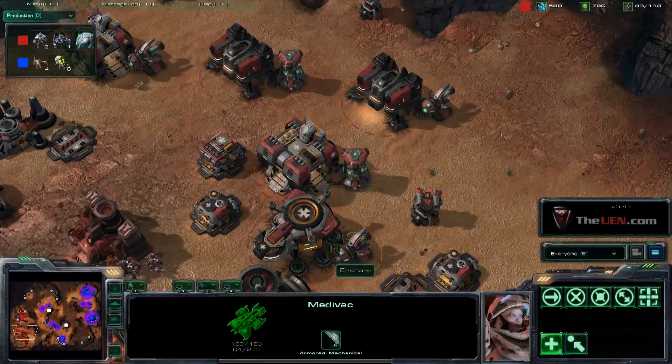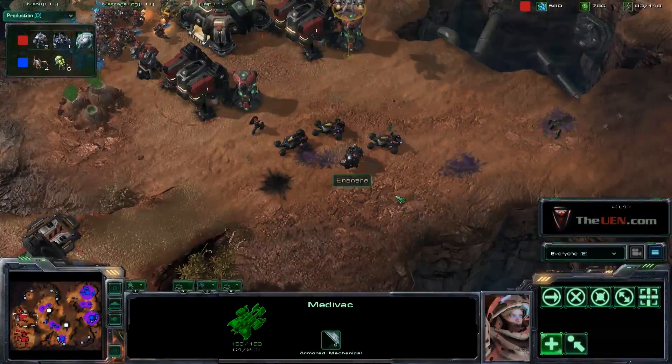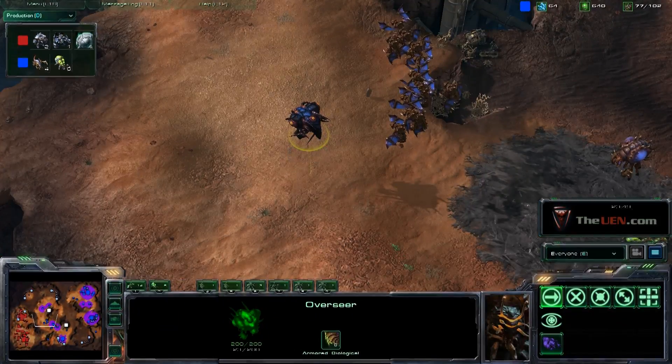Put changelings in the back of their base to see what tech structures they have. If it's a balanced tech structure you need a balanced army, but if it's weighted one way — say, all Thors — you'll need to get some infestors for neural parasite. A lot of players have an overseer late game with energy and only one or two things to use contaminate on, so use that spawn changeling ability and get scouting on your opponent.